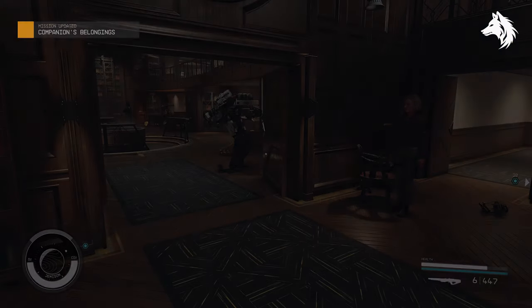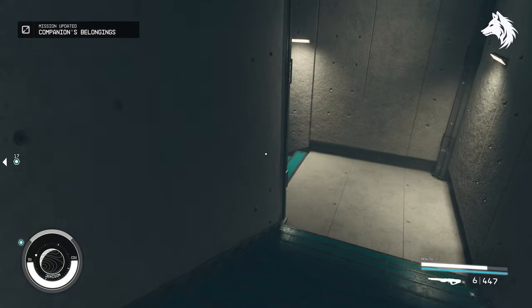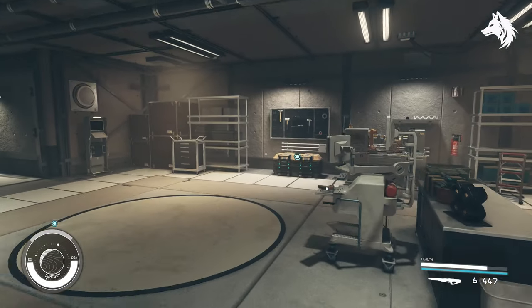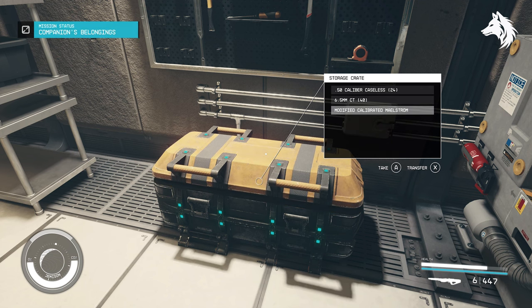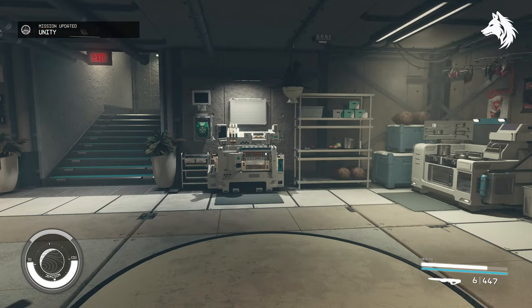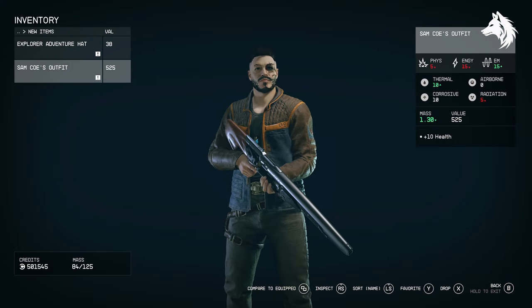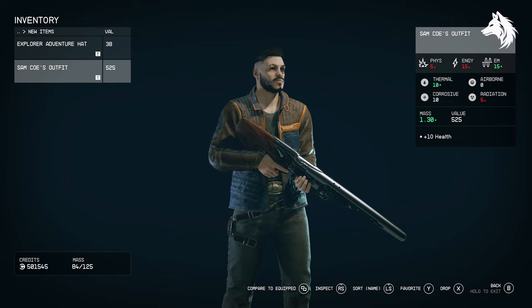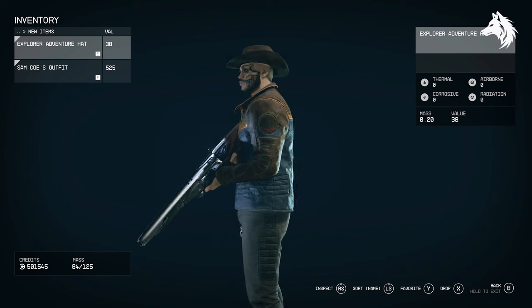After all of the mission is completed, you can return to the lodge and one of your companions will have died. This will start a mission called Companion's Belongings to get your companion's outfit who has died. You cannot get all the outfits in one playthrough, which is pretty frustrating, but there are four to collect altogether for the four main companions — Andrea, Barrett, Sam Coe, and Sarah Morgan. In my playthrough, my second most played character was Sam Coe, so I have his outfit. And of course you can equip it and give it to your companions to wear as well.